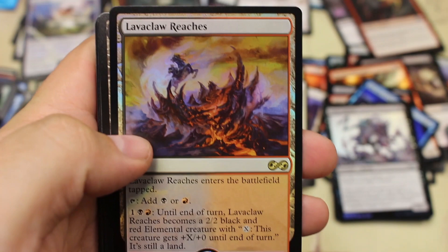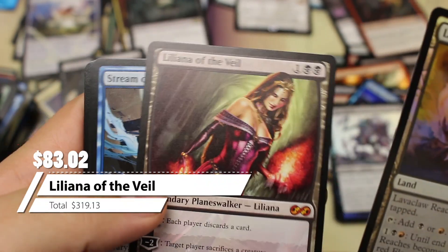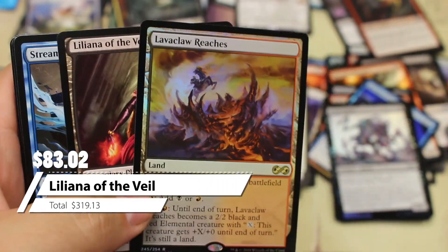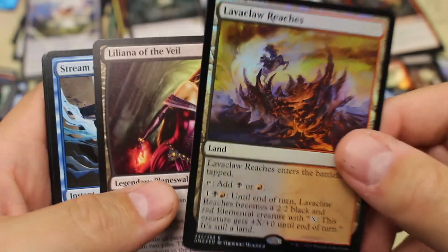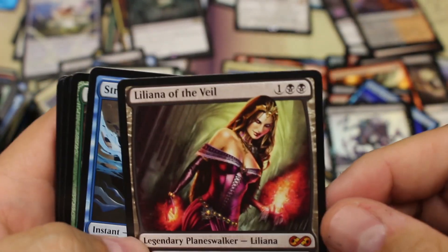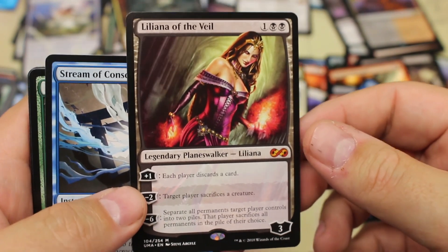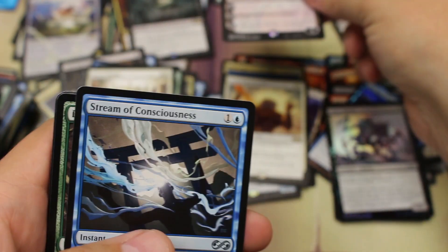And there's our second foil rare — Lava Claw Reaches. I wish the foil rare was a little bit better, but we did get that nice Liliana. Right there, beautiful — last pack — nice little land and Liliana of the Veil.